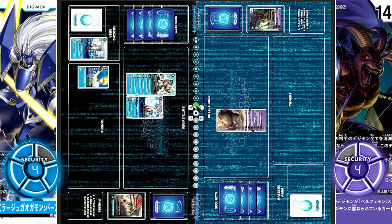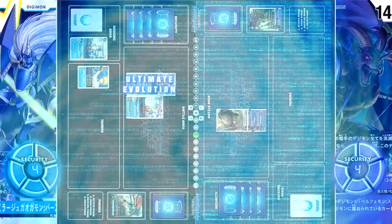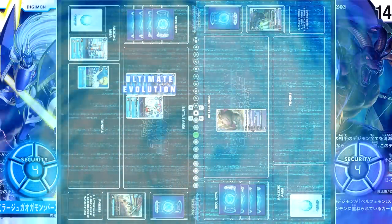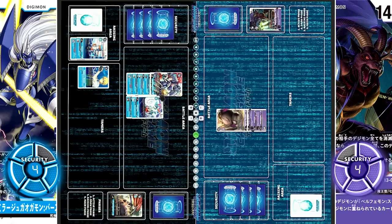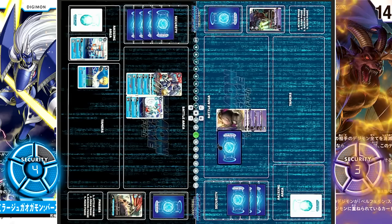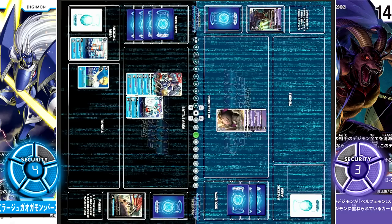Without doing anything else, for 4 cost — Digisol Charge Overdrive! Mech Gaogamon evolves into Mirage Gaogamon. One draw. On evolve, return one of your opponent's level 5 or lower Digimon to its owner's hand — but there are no targets. If no Digimon was returned, your opponent adds the top card of your security to their hand. This triggers Mirage Gaogamon's second effect on all turns: when an effect adds cards to your opponent's hand, gain 1 memory for every 4 cards in your opponent's hand. Belphamon currently has 10 cards in hand, so they gain 2 memory. Turn over.